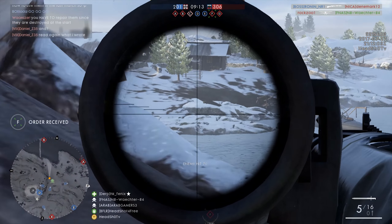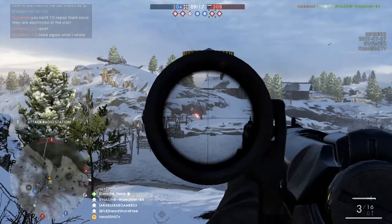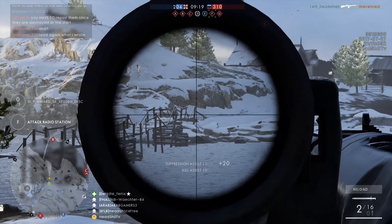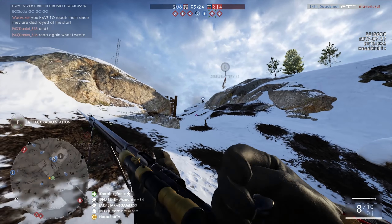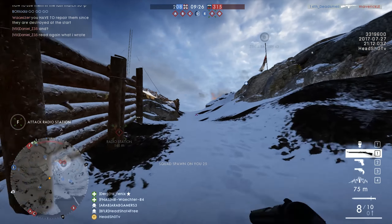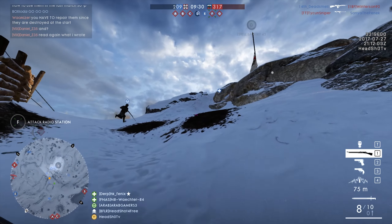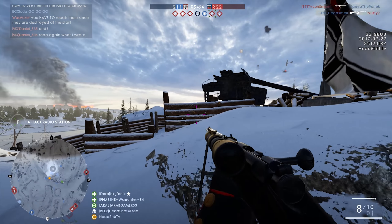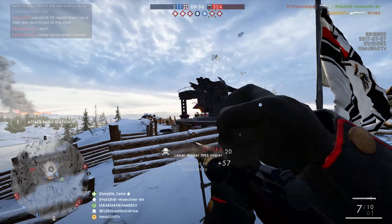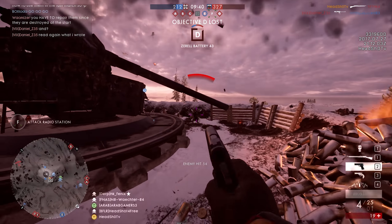Now there's another surprise: this map has two behemoths — one for each side. For the Germans it's a dreadnought, and for the Russians it's an airship. There aren't any land vehicles or horses on this map, but there are plenty of boats and airplanes, so these are the main forms of transportation.